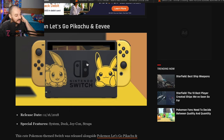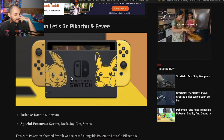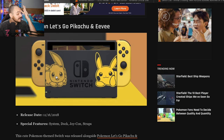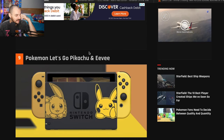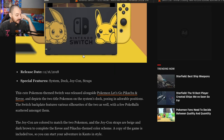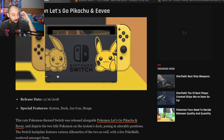Pokemon Let's Go Pikachu and Eevee Switch — I freaking love this Switch. This thing in box right now is super freaking expensive. I love how Pikachu's just posted up; I love the Joy-Cons, I love everything about it. The Switch backplate features various silhouettes of the two as well as Pokeballs scattered amongst them. I'm gonna go ahead and give this one a 9 out of 10 — it's almost a 10 out of 10.